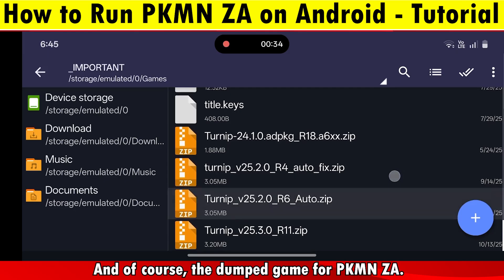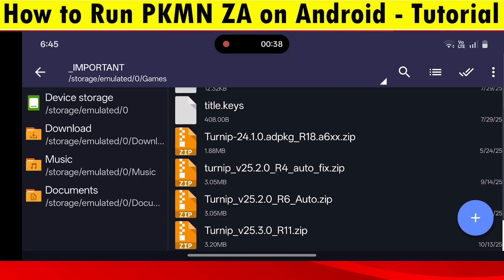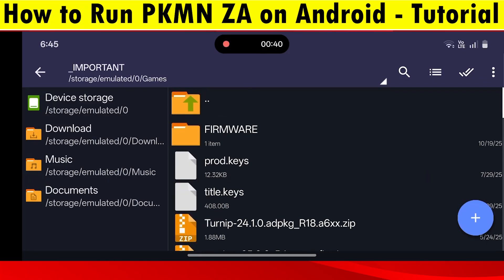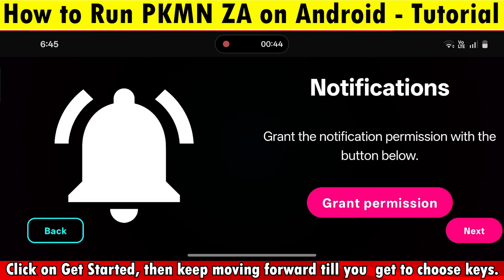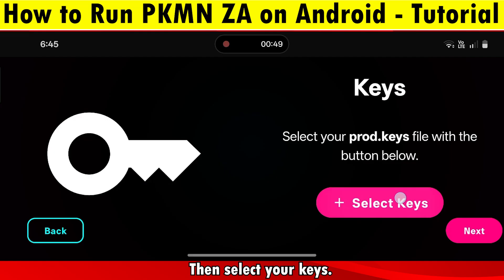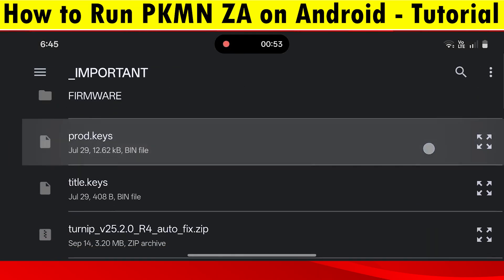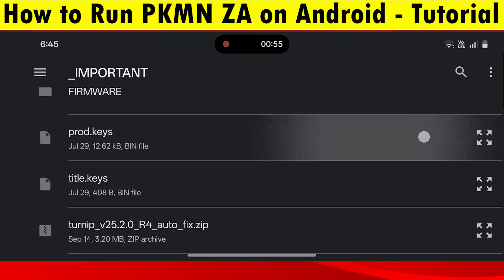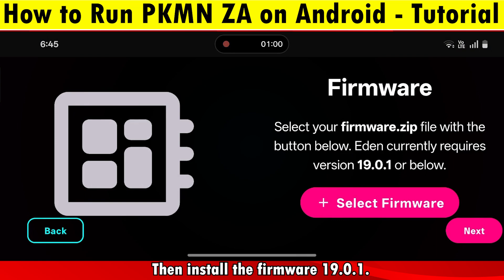After this, let's set up on Eden. Click on Get Started, then keep moving forward till you get to choose your keys. Select the keys you have. Then install the firmware 19.0.1.